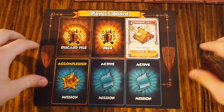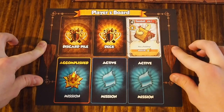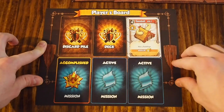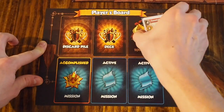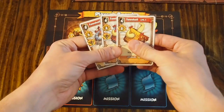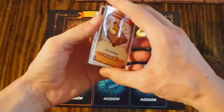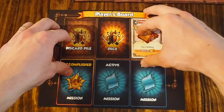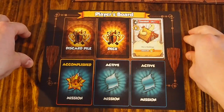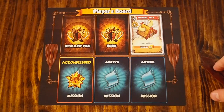We're going to get right into how to play, but first we're going to show how the game is set up. As you can see, we've got a player board that's been set out. This is going to have some spaces for some different cards. The very first thing you want to do is place out your town hall cards. You're going to have three different town hall cards — level one, level two, and level three — placed on your player board with level one on top.